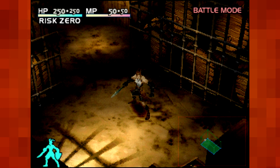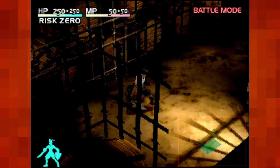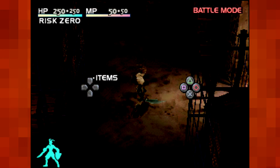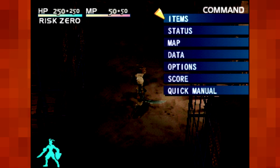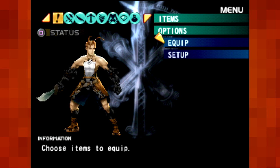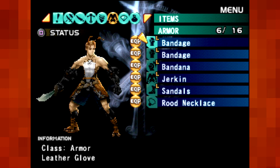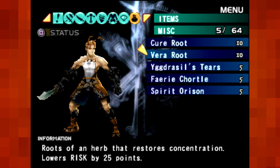One of the cool things is that L1 or R1 used to rotate, whereas R2 doesn't seem to do anything yet. But L2 allows you to go into your shortcut things, and we'll have plenty of options for that. And in here, we'll finally get into the actual meat. We'll have different items that we can equip, different things that we can actually craft. Yes, we can actually craft our own stuff as we go through the game.